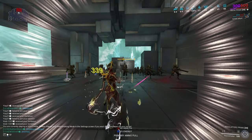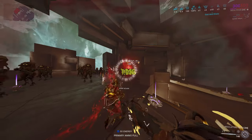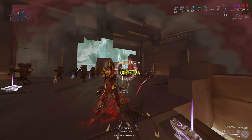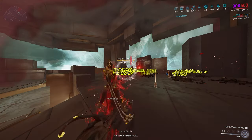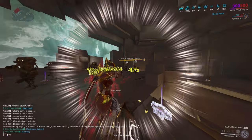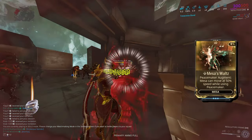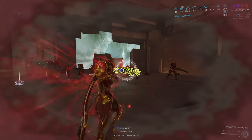And now, with her fourth ability — the one and only, Peacemaker — Mesa summons her exalted secondary weapons under the name Regulators. Their base damage scales with ability strength and the equipped mods on your Regulators. And with its augment, you can actually move with 50% of your total movement speed during the cast of this ability.